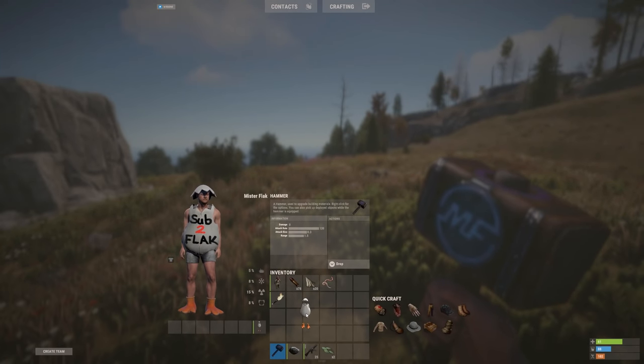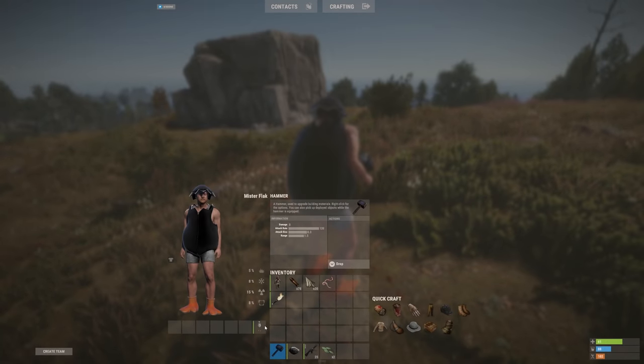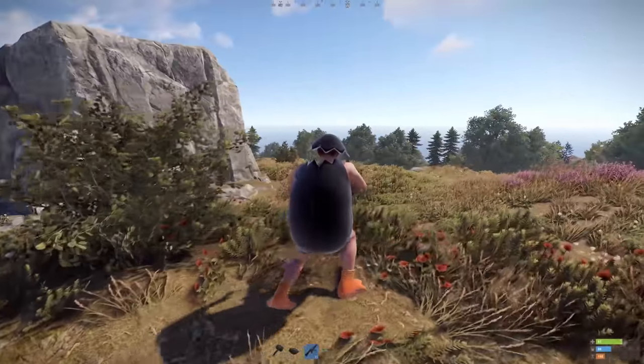Also, if you're wondering about the strange little egg suit thingy that I'm wearing — that's one of the items that you can buy. You can literally draw on it and stuff, and I've just turned myself into an African penguin. Very sexy. This update is scheduled for tomorrow, and I suspect a bunch of fun and epic plays with these ziplines. It's going to be incredible. I cannot wait.